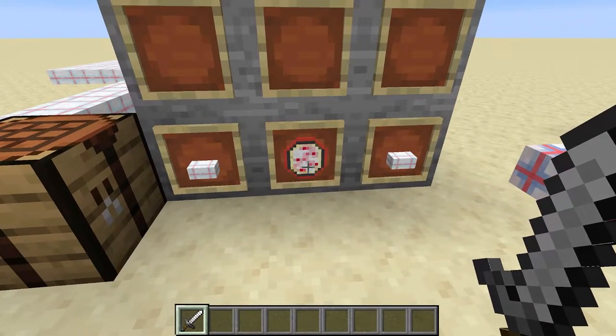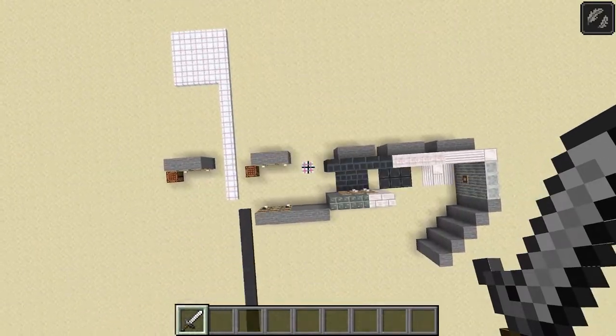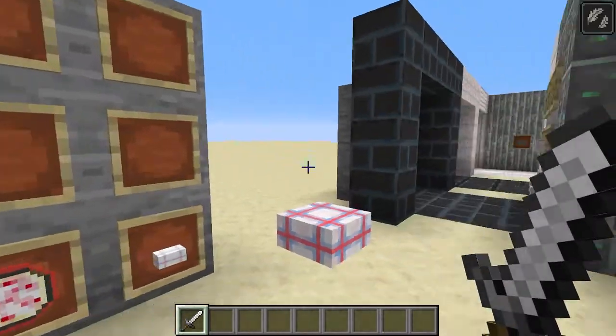One can upgrade these conduits into Mitopian Conduits. These allow you to jump very, very high, and they slow your fall in addition to preventing fall damage — ideal for elevators.